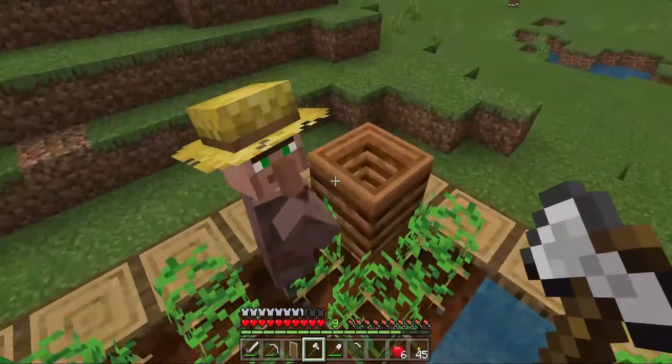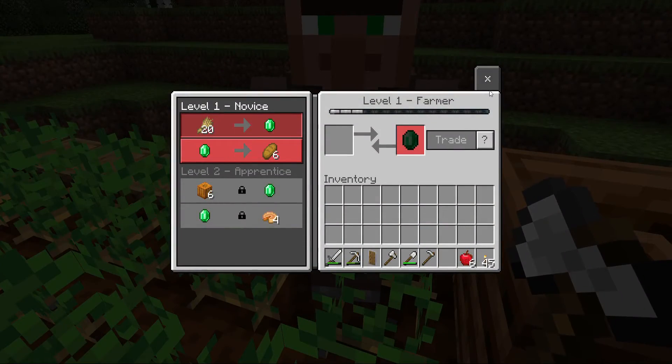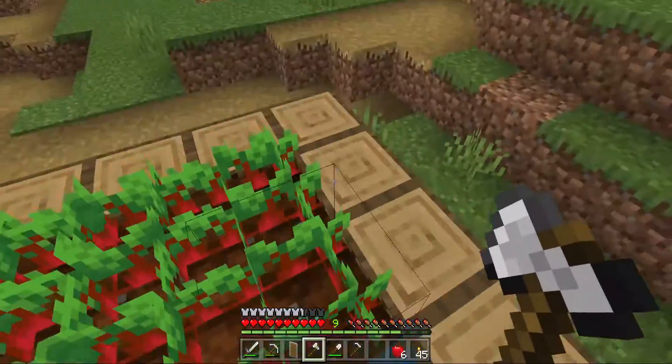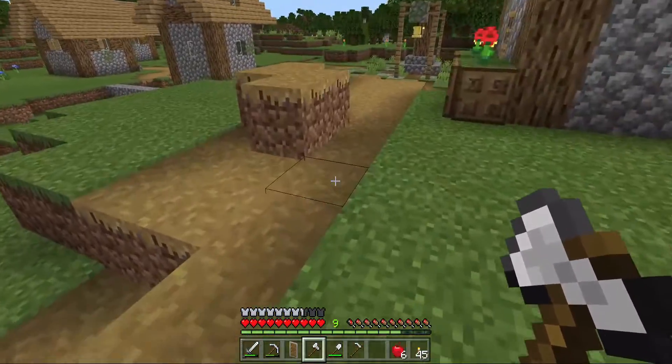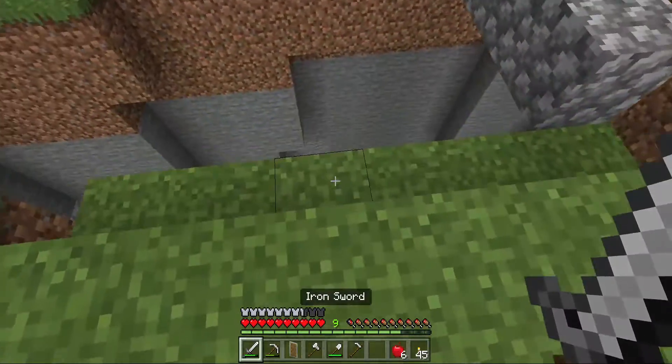Let's see what this villager will give us. Pumpkin pie — maybe I'll trade with him for pumpkin pie. I have four diamonds anyway, so should we go back down to the abyss?